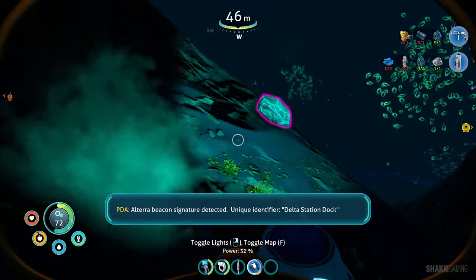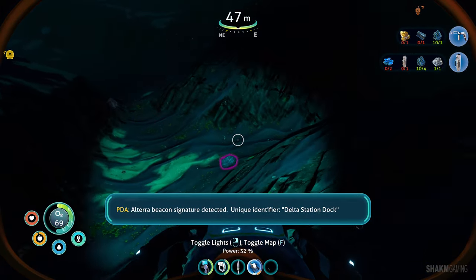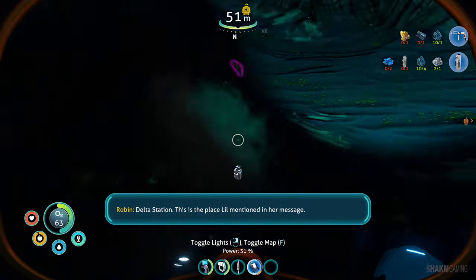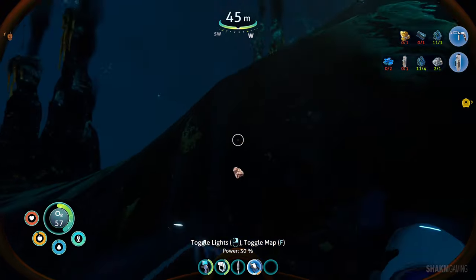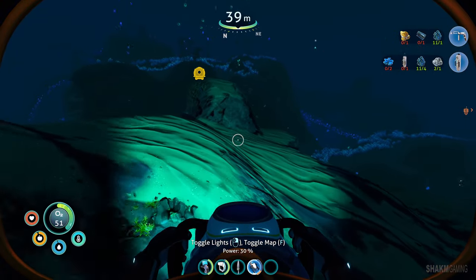Alterra beacon signature detected - unique identifier: delta station dock. Oh really, this is the place Lil mentioned in her message! I'm going to do a quick resource gathering round, go back, and then we'll go visit that delta station. Sounds like we are just about starting to find the interesting things.